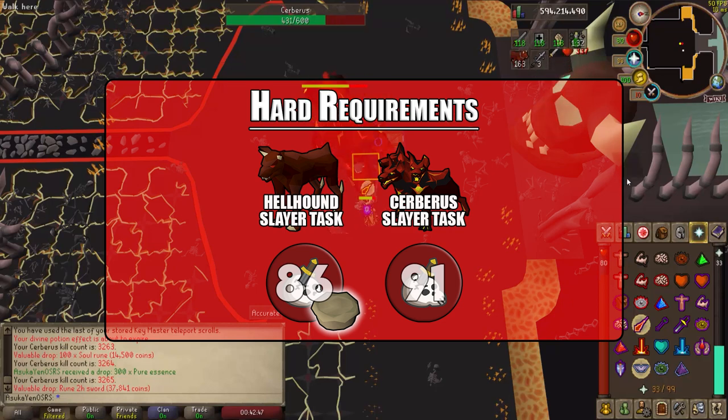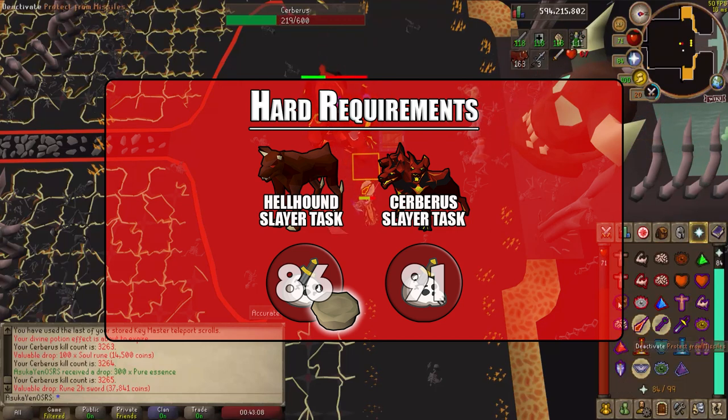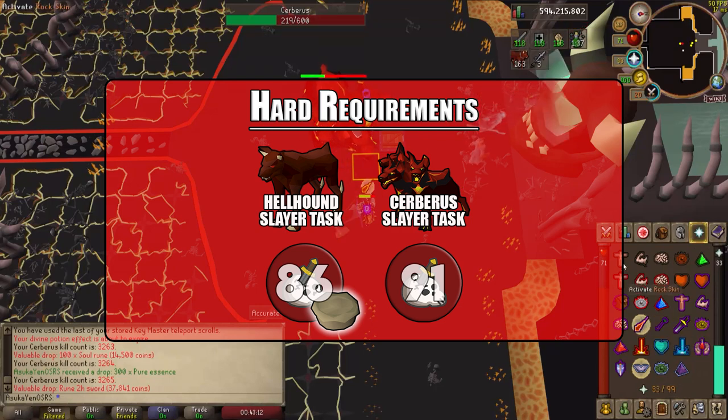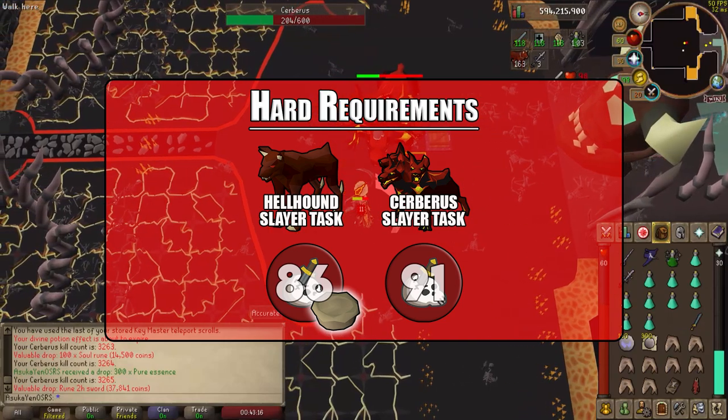One piece of wild pie will boost your slayer level five levels, taking you up to 91. I do not suggest doing it this way because you will only have 60 seconds of a boosted level up to 91, or 90 if you have the preserve prayer. As for the Cerberus dedicated slayer task, you will need a slayer level of 91 — you can only be assigned a boss based on its specific slayer level. Hellhounds let you kill Cerberus starting at 86, but a Cerberus task only comes once you are level 91.